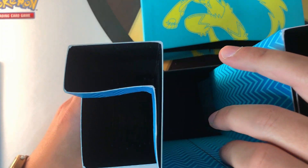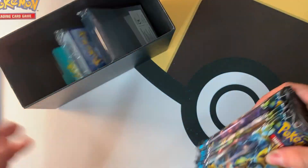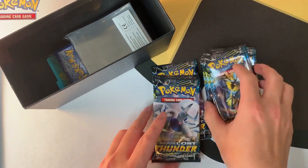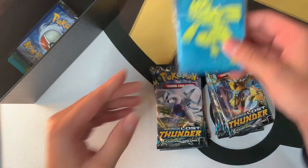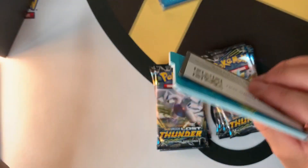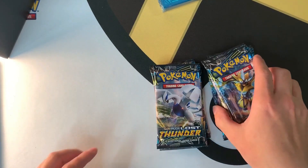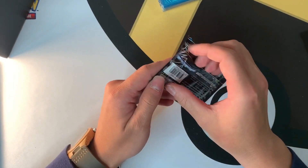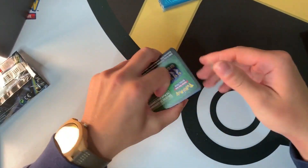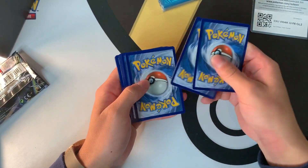They give you some dice — I love how they package everything now. Let's slide this out. So it comes with eight packs in total, some really cool sleeves, a bunch of energies, some dividers, and here is the code card for anyone who likes to use the online TCG. I'm really excited — this is my first pack opening!